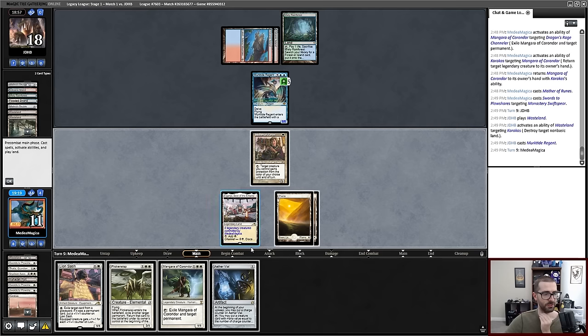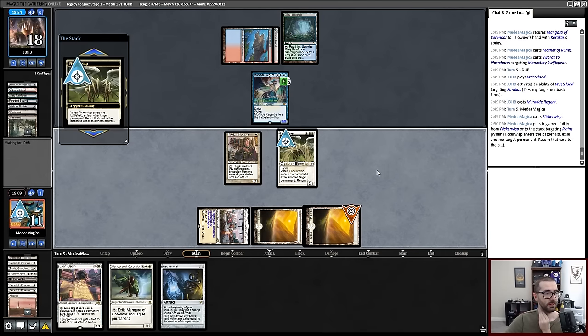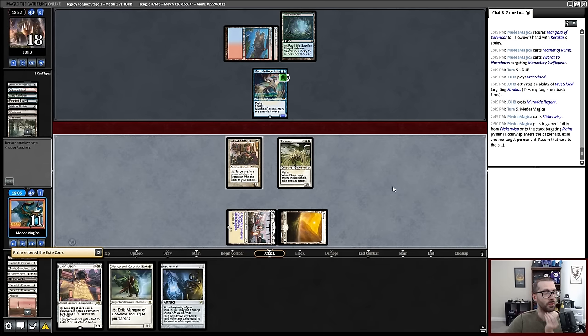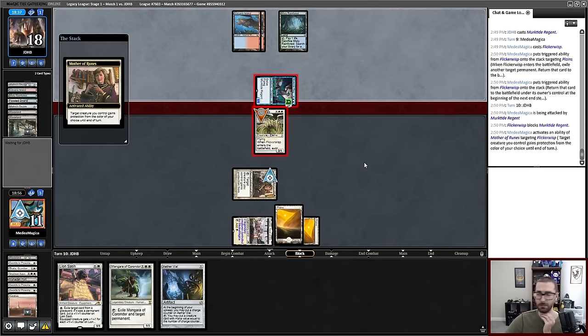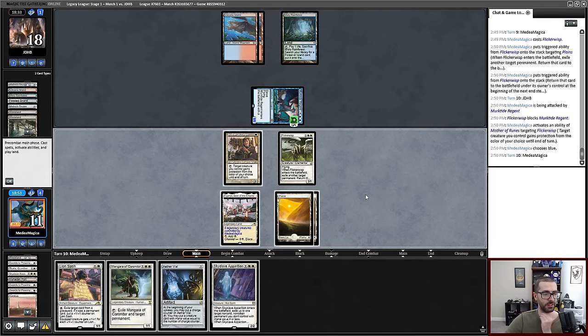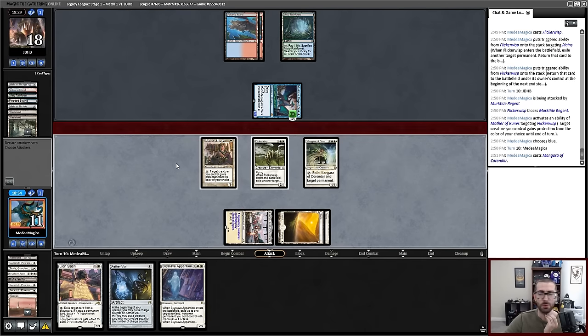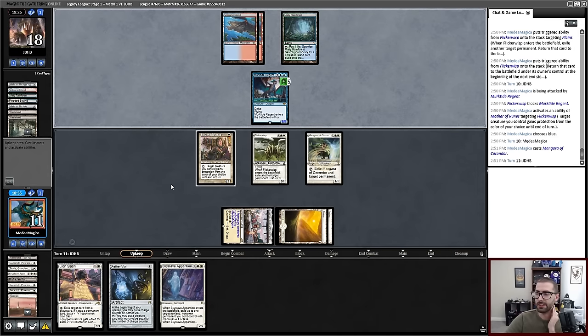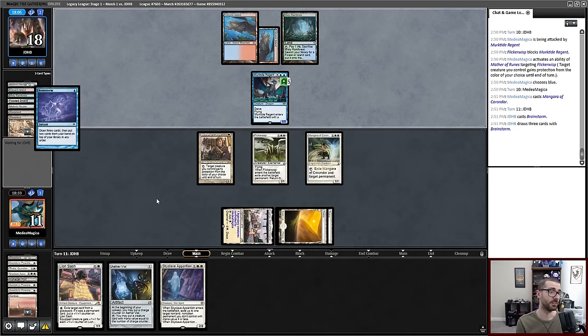Murktide Regent is fine. This leaves my opponent hellbent. I'll go ahead and play Flicker Wisp, flicker a land, and I'll wall Murktide Regent and Mangara it eventually. Take my land back. Opponent is making the attack — I'll block and pro blue. Until my opponent draws something like a Lightning Bolt, this is just good. Lion Sash? No, let's just play the Mangara. Let's get that removal spell in play. We're going to play defensively. Dragging this game on is fully the plan, even if I don't hit a Karakas to do really cool things.